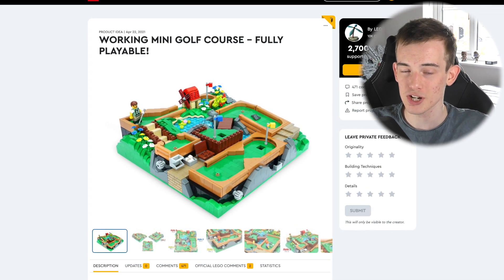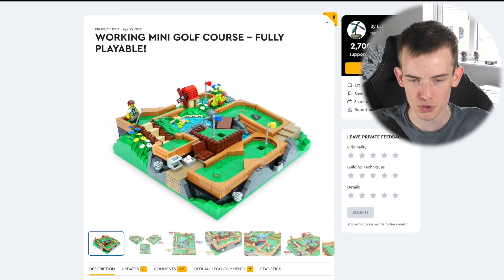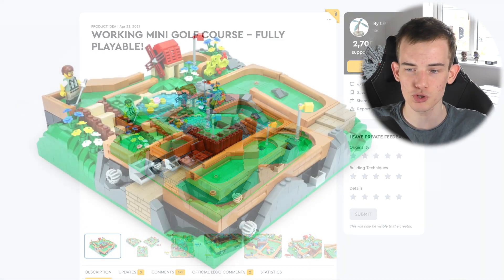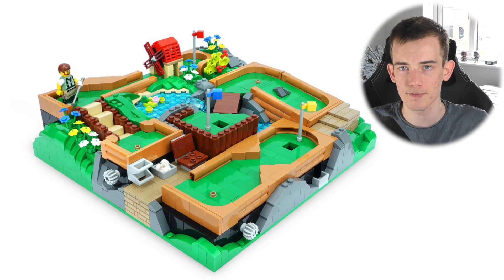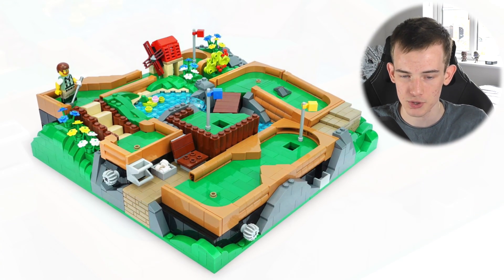This project is called 'Working Mini Golf Course — Fully Playable' and was created by the account LEGO Paradise, who has had LEGO Ideas projects which have hit 10,000 supporters in the past.